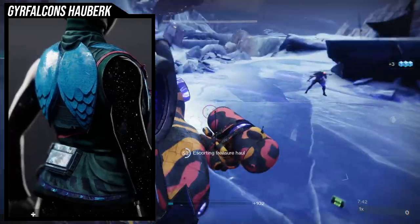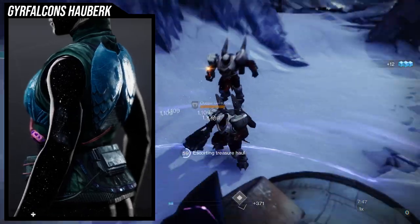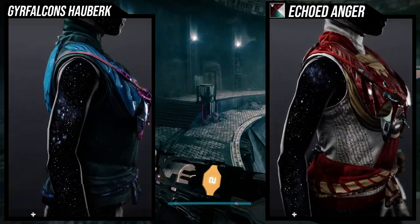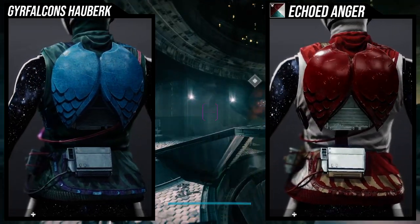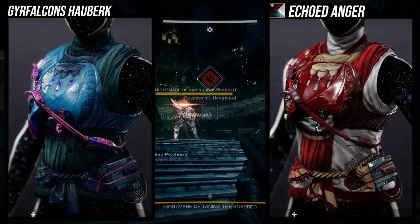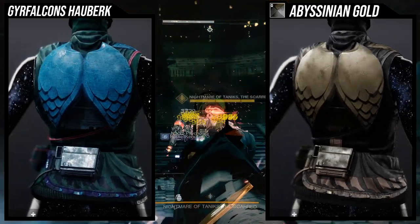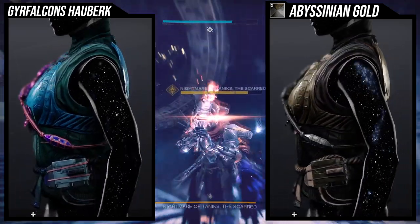As for how it shaders, it actually shaders really well, which is surprising. Just be aware that the cloth is going to be annoying to shader — shading cloth is usually annoying. I think Echoed Anger looks pretty good with it, although it has a brown to it which I'm not the biggest fan of. For Abyssinian Gold it looks pretty cool, but I'm not the biggest fan of Abyssinian Gold's brown plate color. And I think Sato Tribe looks amazing with it, but Sato Tribe is literally the best shader in the game, so that's not saying much.